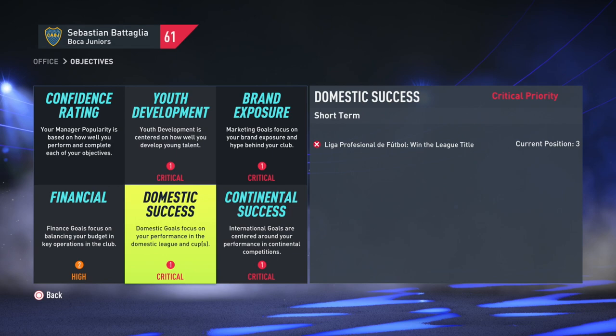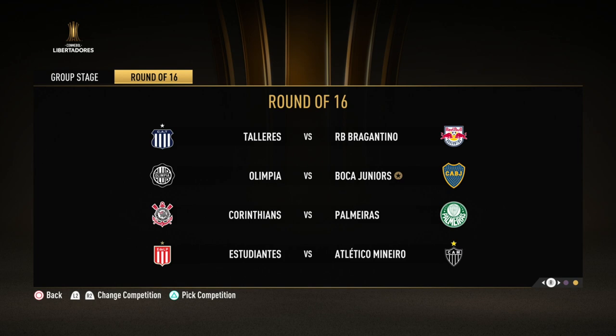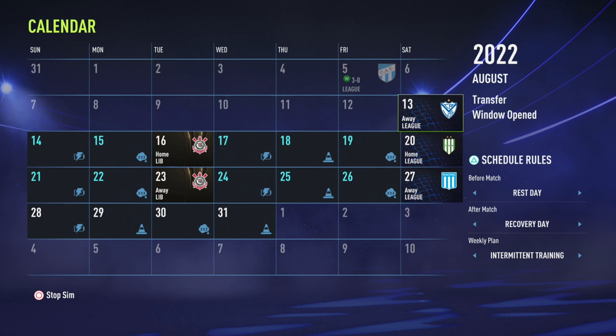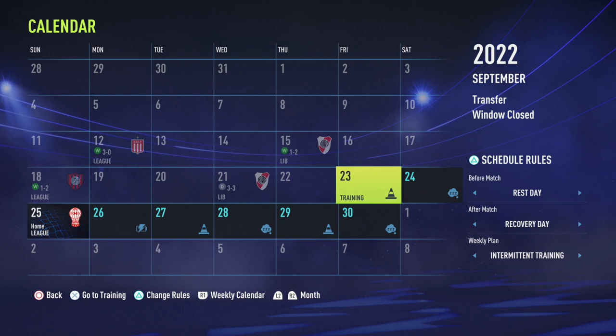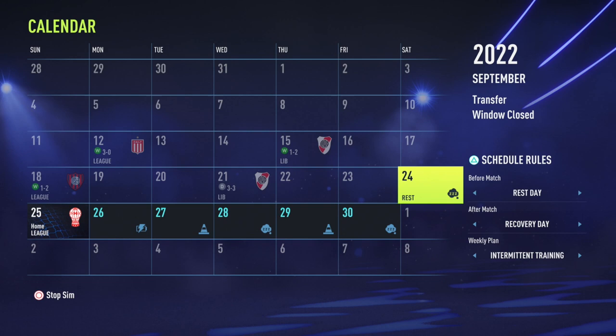As for the continental objective, the Copa Libertadores came towards the end of the season — the objective was to reach the final, spread over two in-game seasons. We topped our group with six wins from six, got through the last 16, beat Corinthians in the quarter-final, then beat River Plate — our rivals — in the semi-final. We'd hit our objective and faced Flamengo, another Rio de Janeiro side, in the Copa Libertadores final.